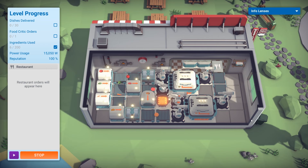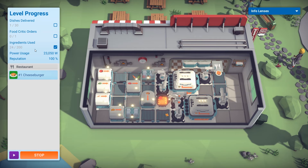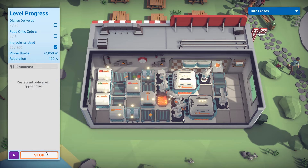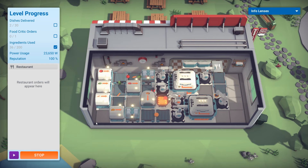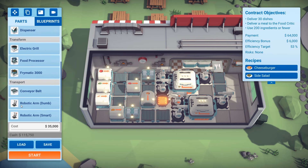Any time now — there we go. Ingredients will just pop out, and there are no orders, so this is kind of just a waste. Nothing's being ordered and we're just producing food. It's wasting a lot of power — you can see the power use is spiking massively. We're using up a lot of ingredients, so while this could work if people are ordering things as they go, it isn't really the most efficient way.